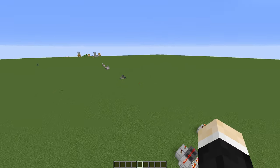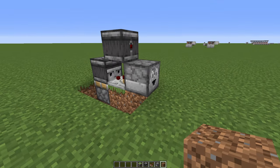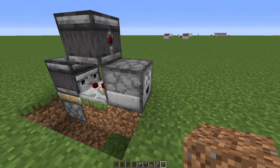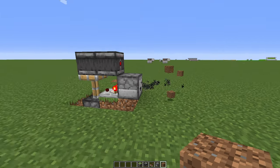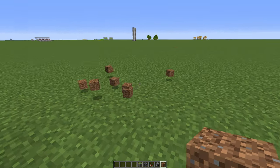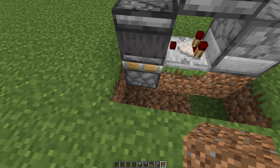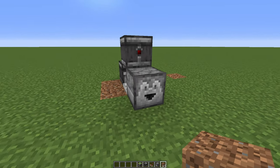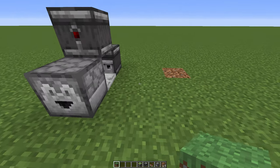From hopper clocks, it goes to droppers — a dropper clock to be exact. As you can see: sticky piston, two observers, comparator, and a dropper. You place some items inside and the dropper will shoot them out. This also works with dispensers if you want to shoot arrows or something like that. The only downside is that this uses a sticky piston. But if you'd like to see some more dropper clock designs, check the link on the card right now — there are different dropper clock designs, and all of them are quite useful.